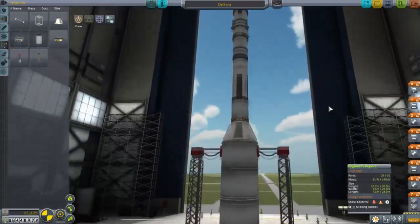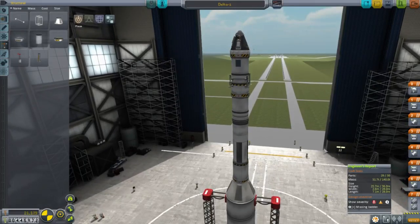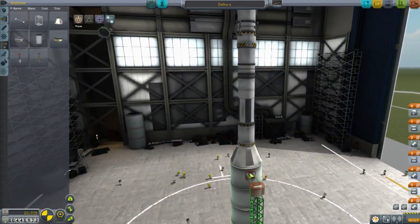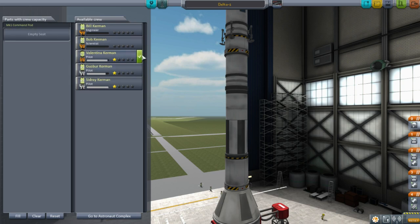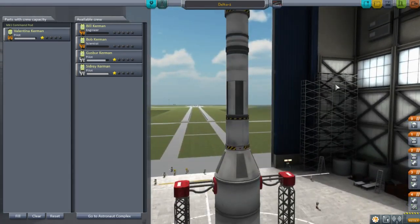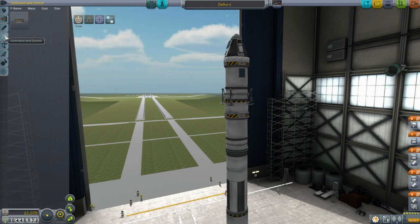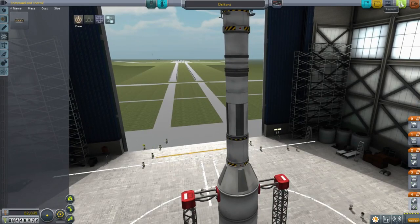Let's try and recreate that glitch everybody's been having and see if it happens when I put the launch stability enhancers on. It actually counts as mass — that is silly. Now who are we sending up? Well, definitely not Bill. Looks like Valentina will be good for the next one. I should have considered putting fins or another reaction wheel, but we only have this tiny one. I think it will be fine. Alright, save and launch.